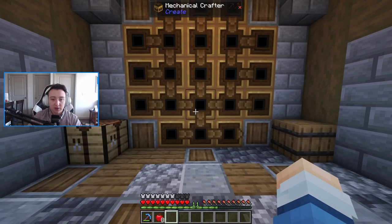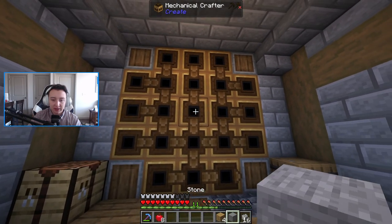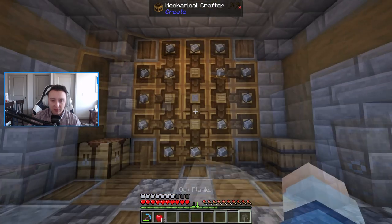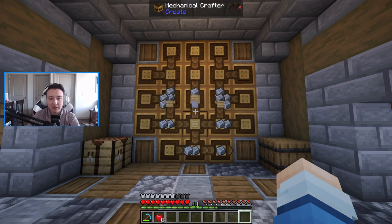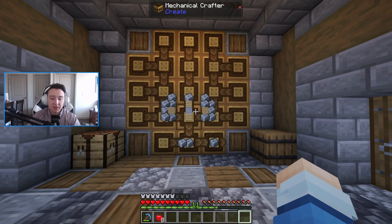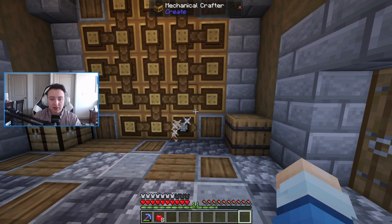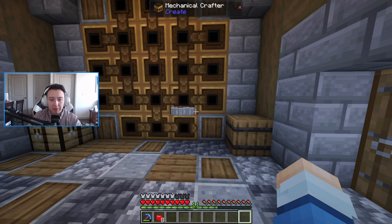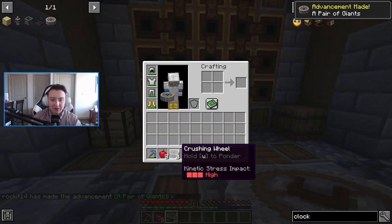So theoretically, if we grab our andesite alloy, our stone, and our oak planks and place them in here, you'll see it turn gold and it will craft for us. All this power is being routed downstairs — I routed it to the windmill, which is the closest thing to us, all underground for now. And right there we get a pair of crushing wheels — a perfect setup to begin our ore processing system.